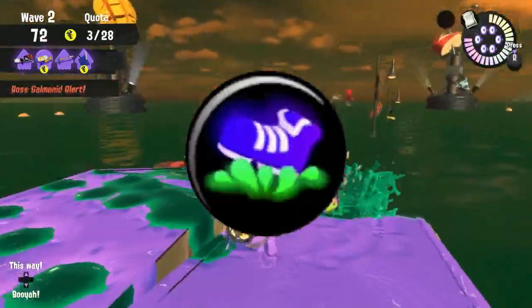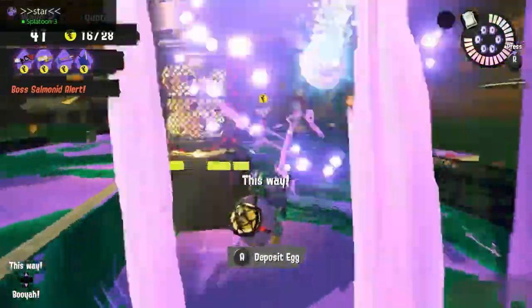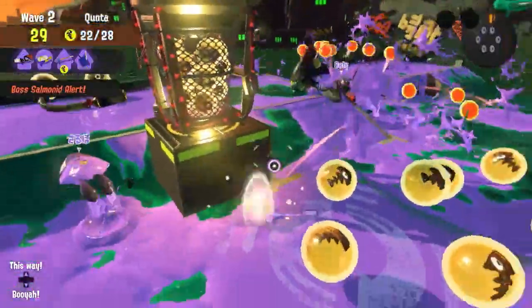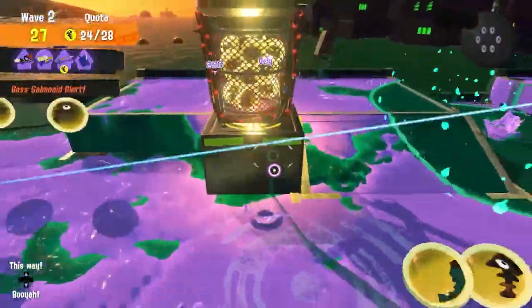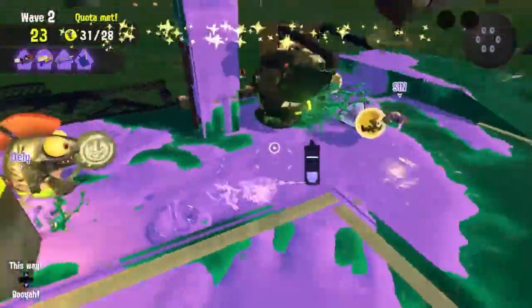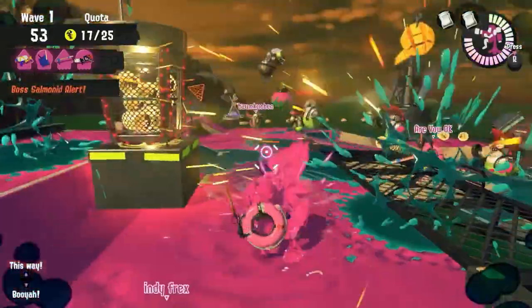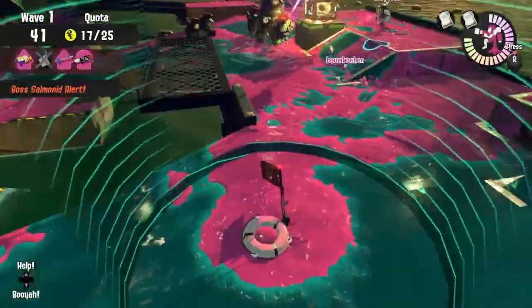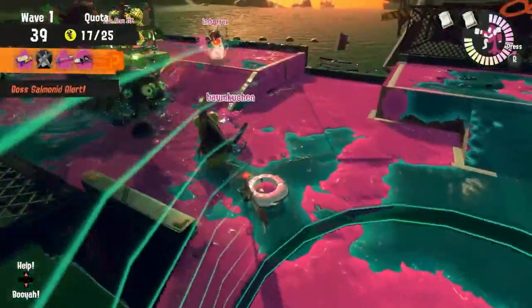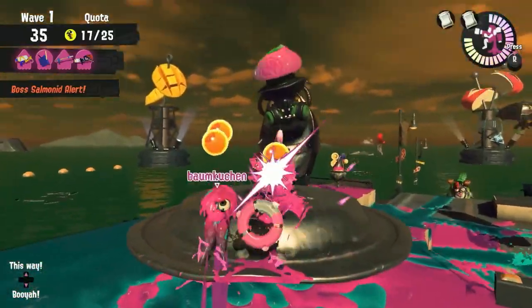Another concept is the Ink Stomp ability. This makes it so that a player is able to walk in paint over Salmon-produced sludge in order to make a path. Obviously this ability would be pretty strong, so to balance it, it only works as long as the player has ink in their tank. The ability concepts I mentioned can be pretty strong, but also have their drawbacks — and that's the point, because I think it'd be great to add these abilities in Salmon Run with downsides so that Salmon Run is still a challenge.